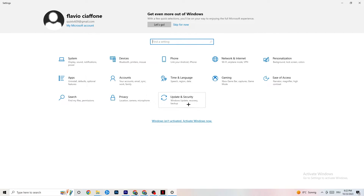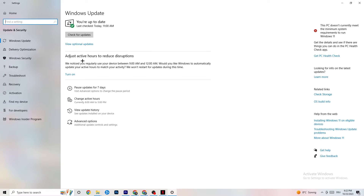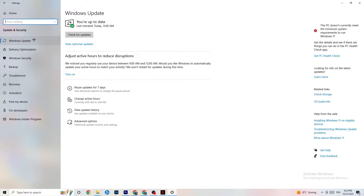Next, click on Update & Security, then go to Windows Update. This may sound basic but trust me — updating every single driver on your PC will help you a ton. Click Check for Updates. Mine was last checked today at 11 a.m., but some PCs don't have automated updates so you need to do it manually. Update your Windows and you'll be fine.